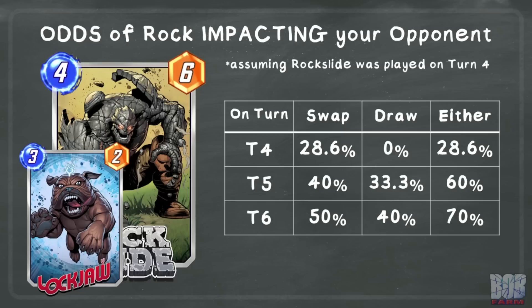Lastly, we can look at the odds of the opponent drawing a rock or swapping into it with a single swap on a given turn with Lockjaw. For turn 4, we are assuming Rock Slide was played with priority, so the rocks are in the deck when the opponent goes to swap a card, and there is a 28.6% chance that they swap into the rock. Since Rock Slide was played on turn 4, there is a 0% chance of the opponent drawing the rock, but as the turns go up into 5 and 6, we get a far larger chance for the rock to come into play. At the end of this video, I'll leave a link to a deck I played that included both Korg and Rock Slide, and the Lockjaw interaction actually came up and ended up being a really fantastic game.